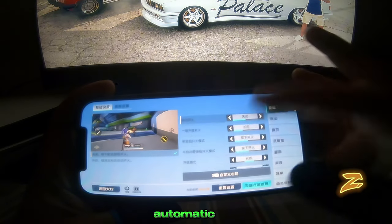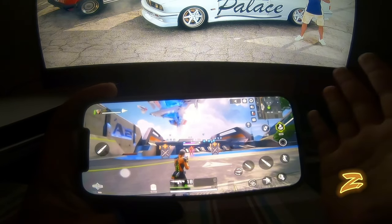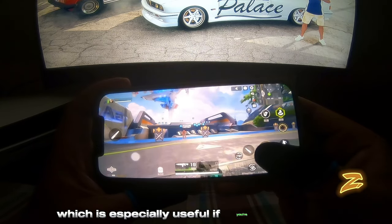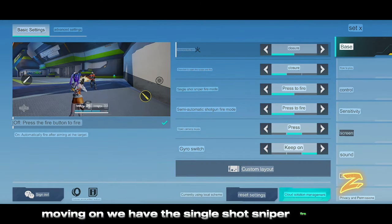Starting with the basic settings: automatic fire — by just aiming at any enemy it will automatically fire without needing to press the fire button. Next is one-click to open scope and fire, which is especially useful if you're playing with two fingers, as the scope will be automatically activated together.